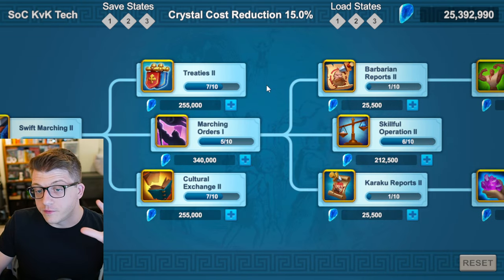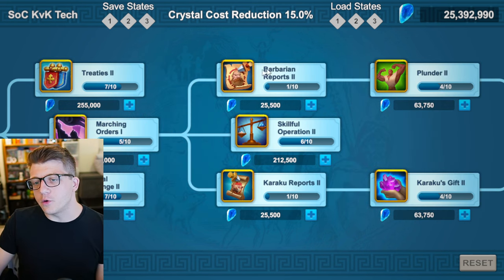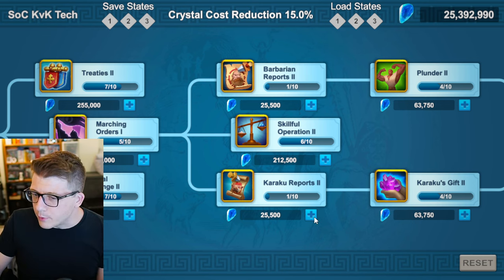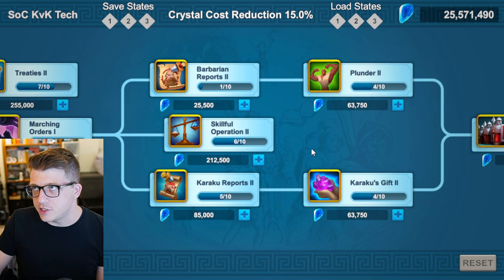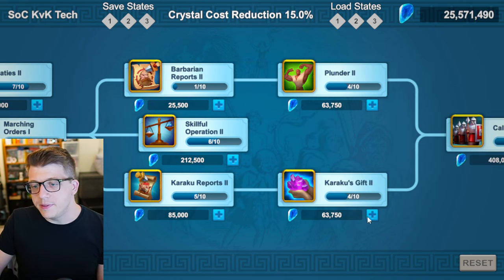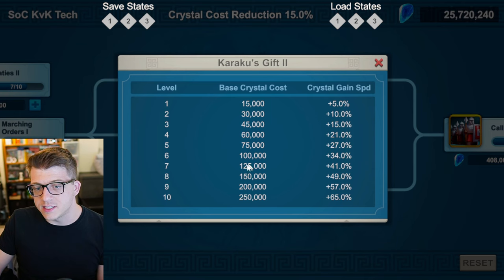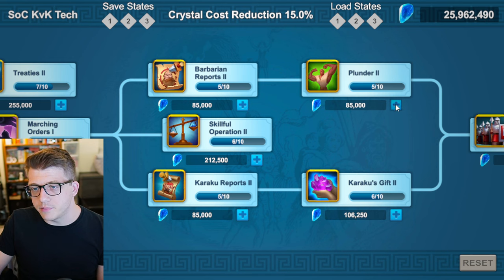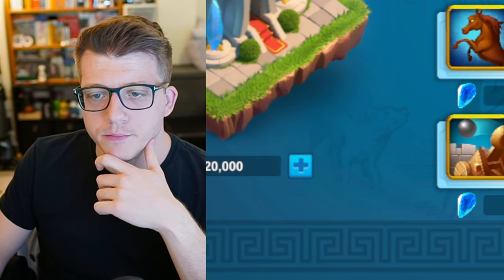From there, bring Marching Orders One up to five as a prerequisite, then focus on more PVE benefits — Barbarian Reports and Karaku Reports. These are pretty cheap. Focus on whichever you need most help with: if you're struggling with Trial of Kokurok, do that first; if struggling with barb chains, do that one first. You'll do both eventually. Bring Karaku's Gift Two up to level six for 34% crystal gain speed, Barbarian Reports Two up to five, and Plunder up to six for even more crystals from barbarians. Let's pause and observe where we are — we still haven't finished Larger Camps, which will be a bottleneck soon.